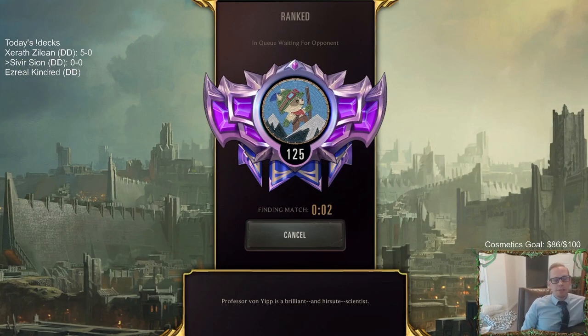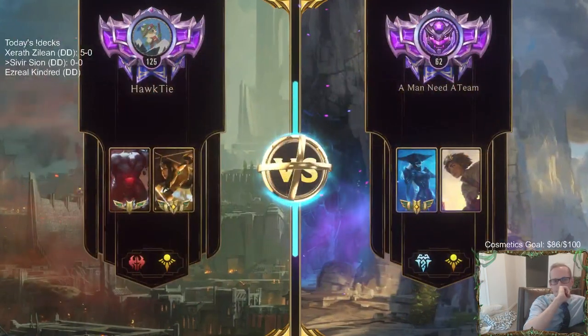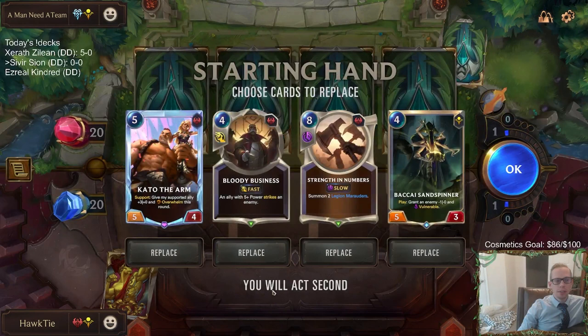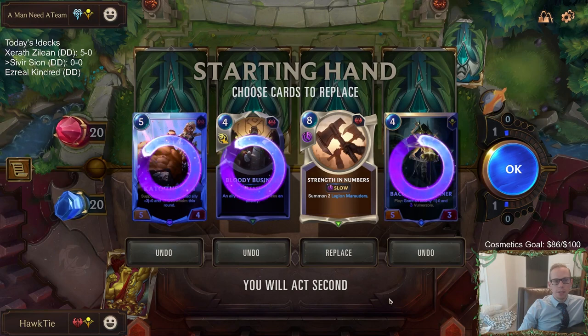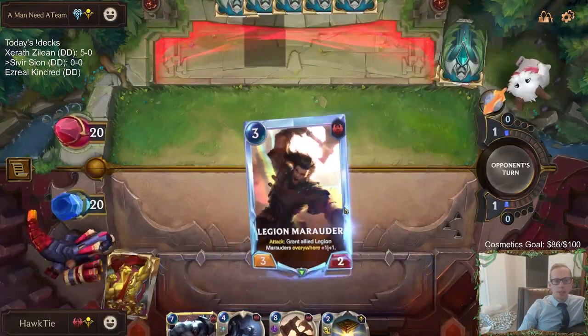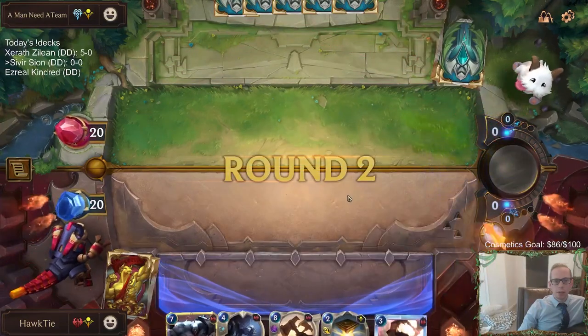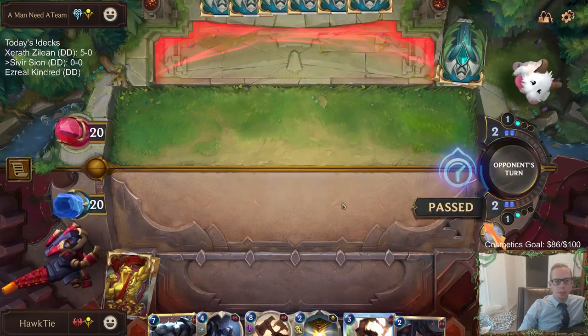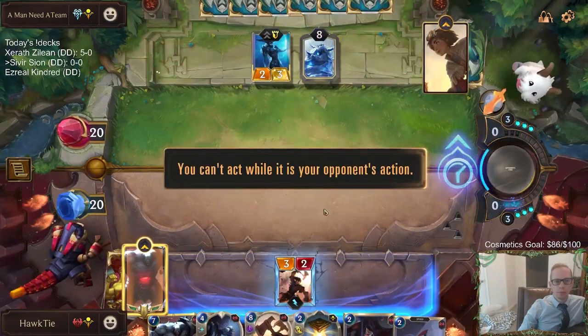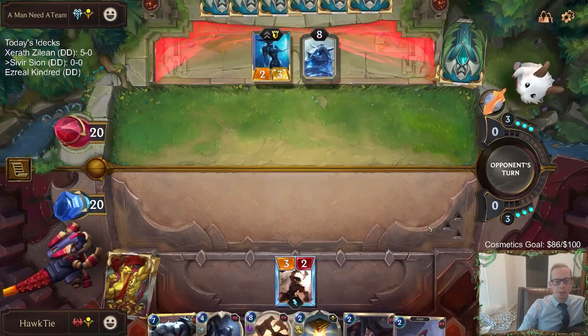We're going to play five games in ranked. We're playing against Thralls now, and we don't have any landmark removal - no Scorched Earths, so that's rough. I want to keep Strength in Numbers and send everything else back. We got Marauder and Hourglass to protect Marauder, but we don't have the attack token round three unfortunately. We can even make another Marauder with Blackcrow Spy.